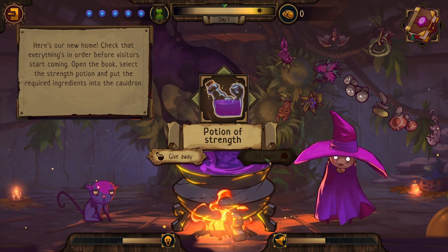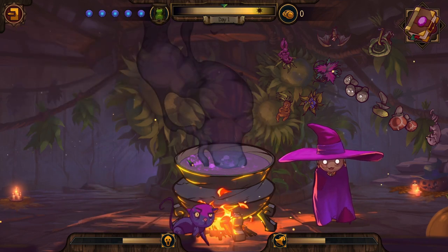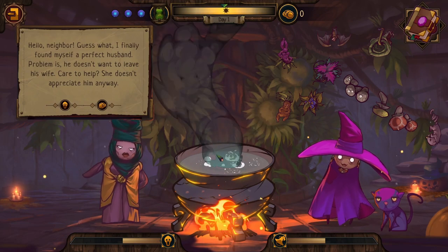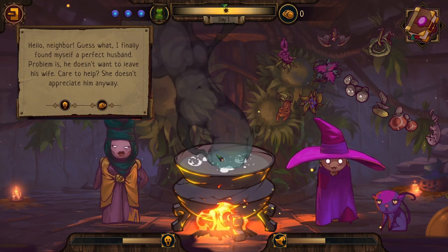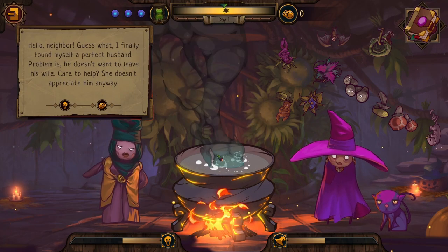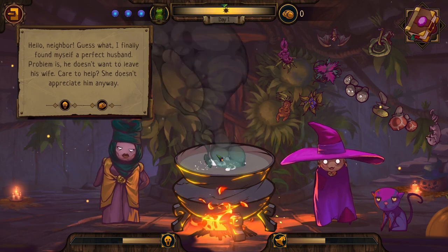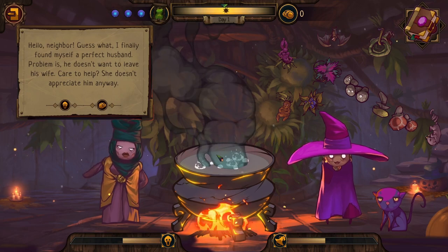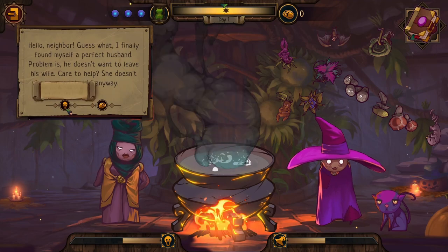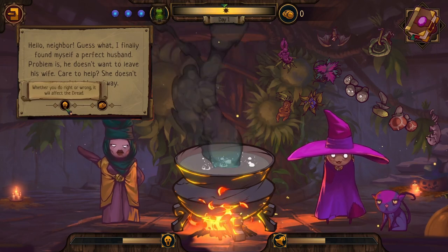When you mix the wrong ingredients you can try again — 'Give Away' is something we'd like to do. The cat won't deliver it. Someone is coming: a neighbor who says she finally found herself a perfect husband, but the problem is he doesn't want to leave his wife. She asks for help, saying the wife doesn't appreciate him anyway. A really tricky situation right at the start — she wants a man who already has a wife.